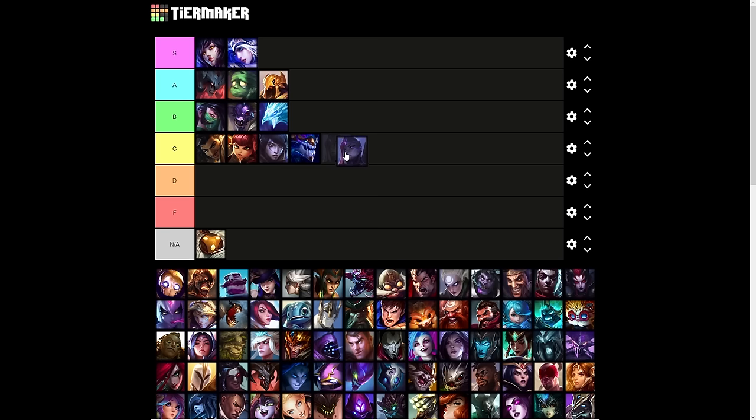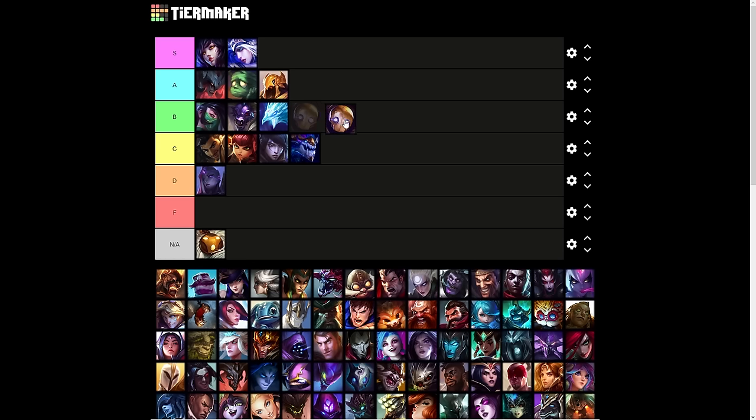Bel'Veth I'll say D tier — it's only available on takedown. In fairness, that's because it's a really broken ultimate with the steroid it gives, but it really only works on her. I don't think anyone else would want it, because she's the only one who can break the attack speed cap anyway with Lethal Tempo. Blitzcrank is C tier — it's a damage nuke and a disruption tool, but doesn't really do much else.